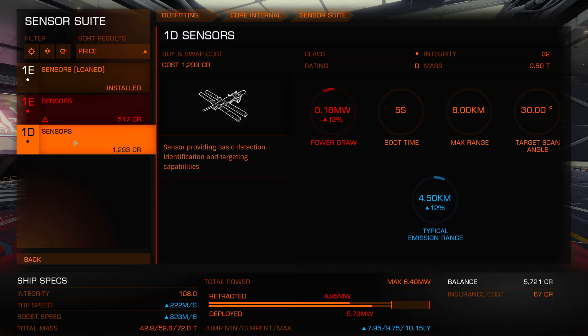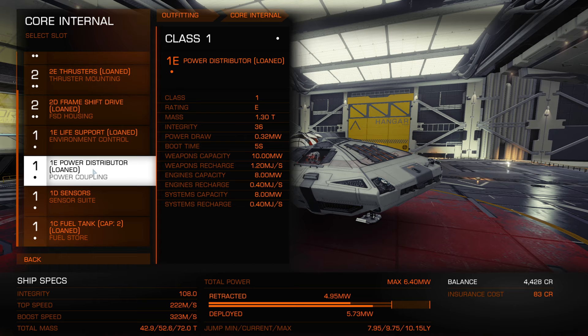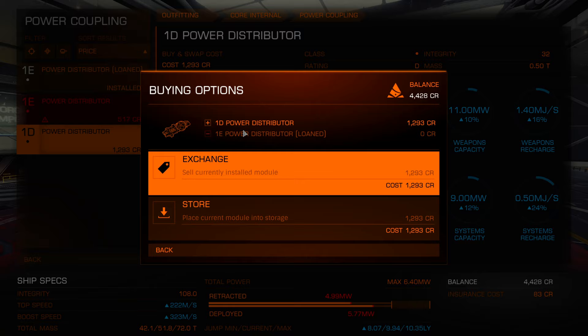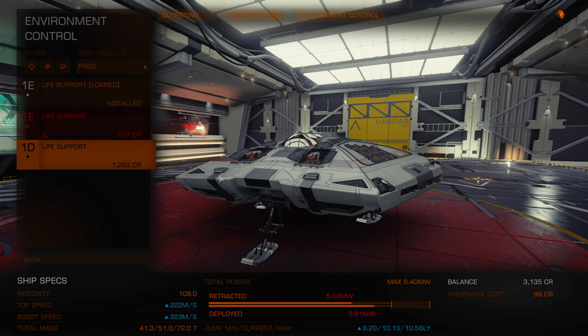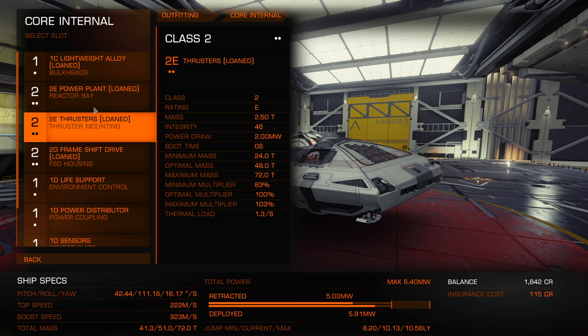I want to upgrade some of this stuff to lessen the weight. These 1E sensors — let's upgrade them to 1D. It doesn't do anything basically except decrease the weight, increase the range a little bit, and increase our jump distance a little bit. Let's also upgrade our power distributor — this helps regen power faster and distribute power better to the different modules. And we'll get the 1D life support for 1,200. Now our current jump range is above 10 light years max per single jump.